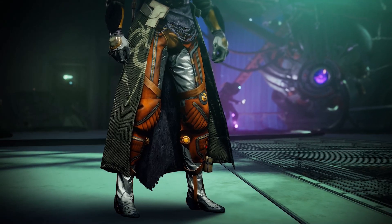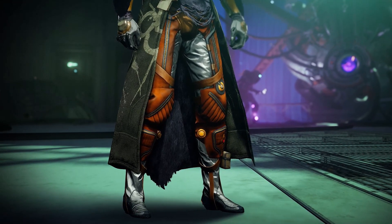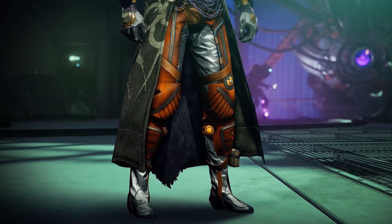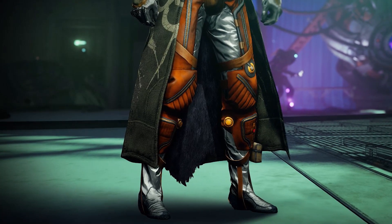Next up, Warlock leg armor: Boots of the Assembler. This condenses your rift's healing or empowering energy into projectiles that seek out allies to bless them with noble benefits. So if you see a teammate wearing these, give them a hug and say thank you.